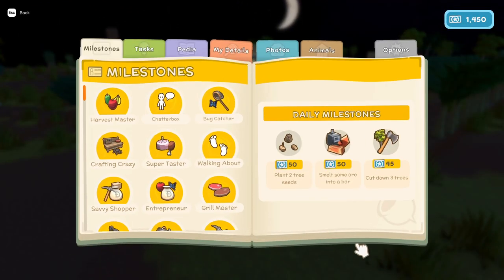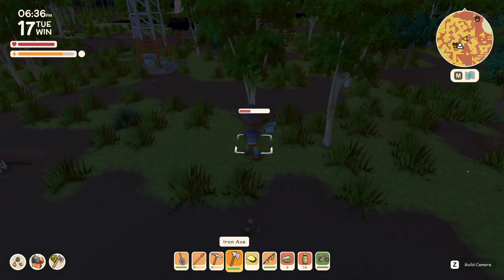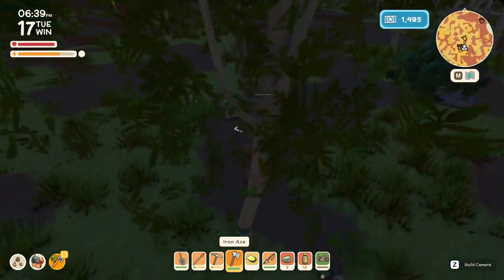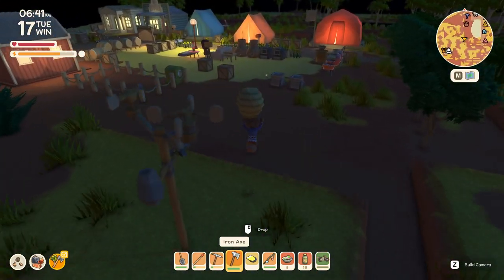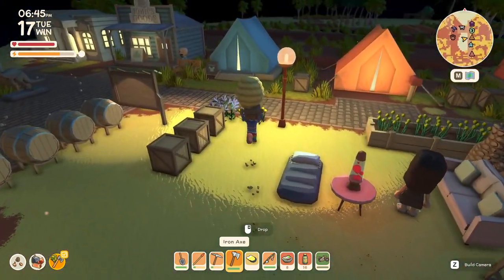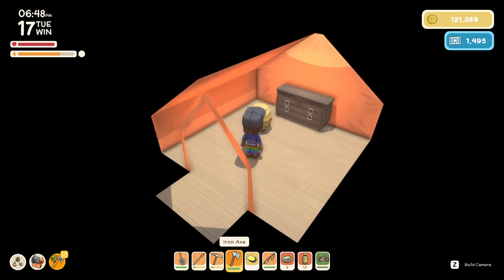I didn't really do my daily quest: smelt some ore, cut down three trees. Well, that's easy. That's what I found — a beehive. We could try to get a queen bee out of this, but chances are low. I think I'm going to sell it instead. For now I'm going to store it in here, because the animals eat it.